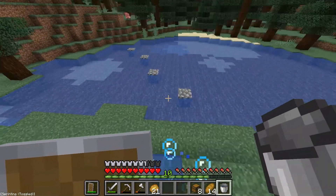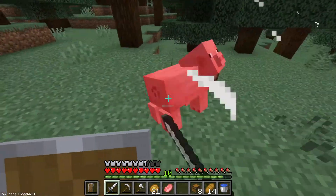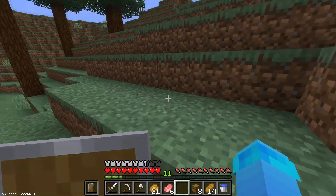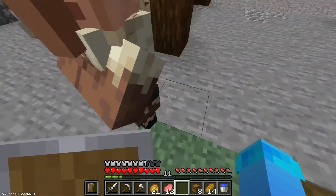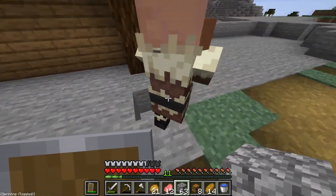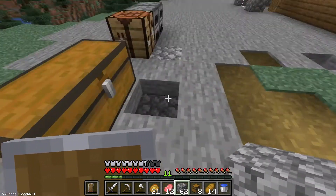I might make a little waterfall just to go down the side. It won't make much difference but it's just a nice detail. I'm going to try to get this other villager into a hole. Oh, he's so close! I swear they just annoy you on purpose.